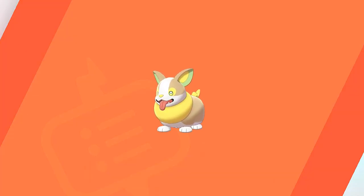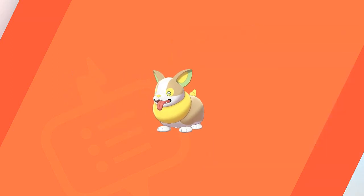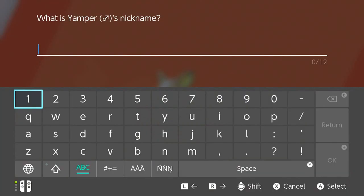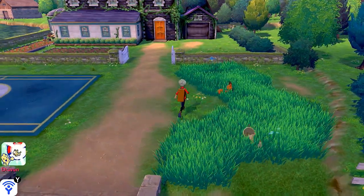Now it's going into the Pokedex. Yamper, the Puppy Pokemon, is an electric-type at 29 pounds. This Pokemon is very popular as a herding dog in the Galar region. As it runs, it generates electricity from the base of its tail. Eventually this Pokemon evolves into a Boltund. The name reminded me of a movie I watched back in elementary school, so it's only fitting I give him that name. But I accidentally pressed the B button, so we'll have to get back to that.